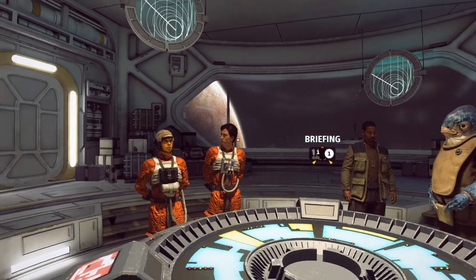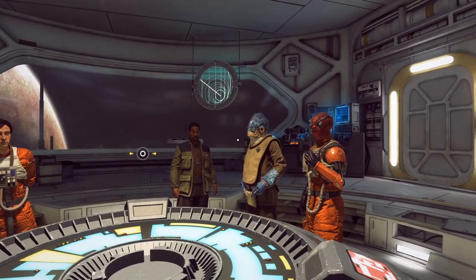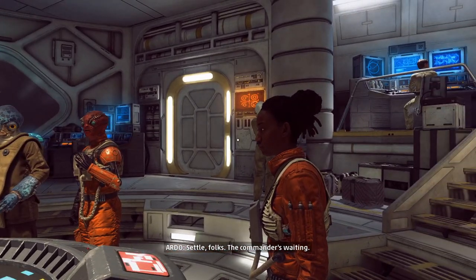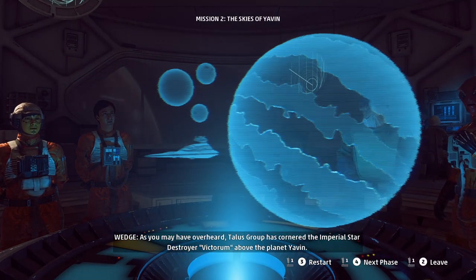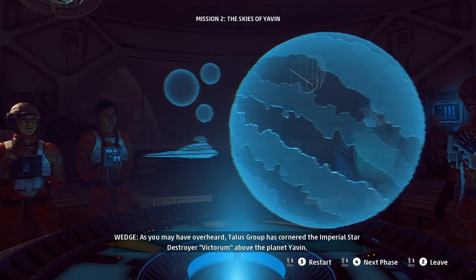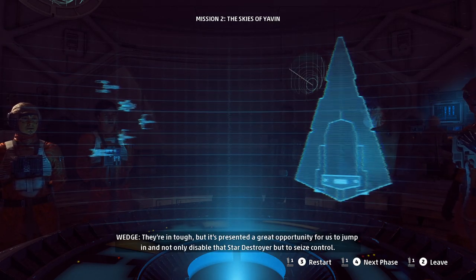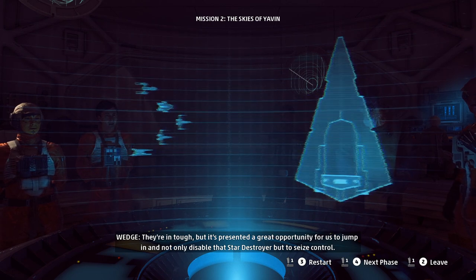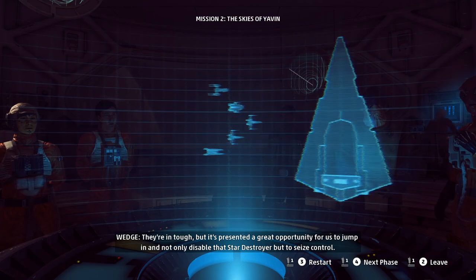Bishop briefing — do we have everyone here? Frisk, Kiyo, Wedge, Blinden, Otto, Gunny, Grace. Got it. As you may have overheard, Talos Group has cornered the Imperial Star Destroyer Victorum above the planet Yavin. They're in tough, but it's presented a great opportunity for us to jump in and not only disable that Star Destroyer, but to seize control.